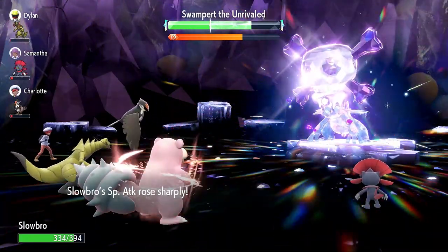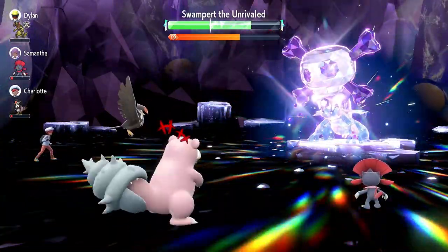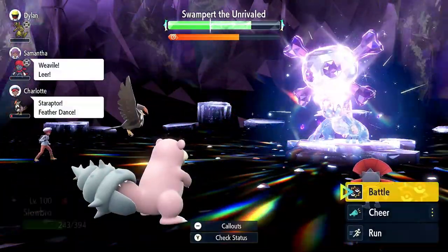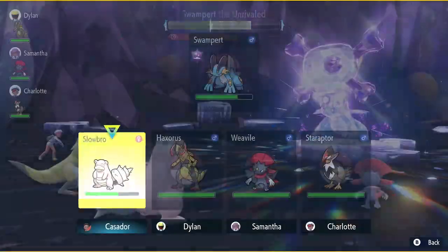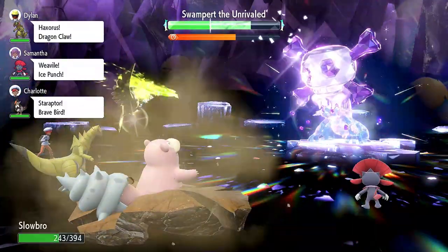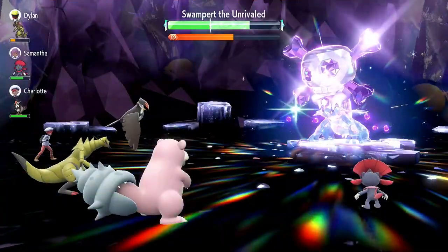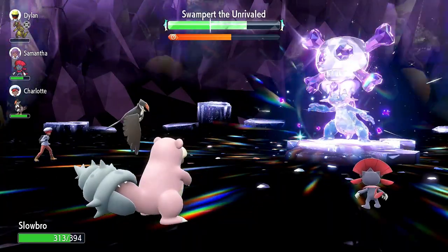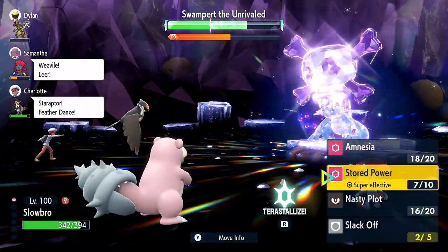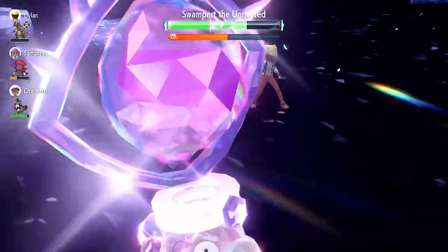After I'm at full HP, I go for Nasty Plot two times to bring me up to plus four Special Attack. From this point I make sure to get back to full HP so that if a critical hit comes my way, I'll be able to tank it. Now that I'm almost at full HP, I just spam Stored Power from here on. Once I have enough energy, I Terastallize and spam Stored Power until victory is acquired.